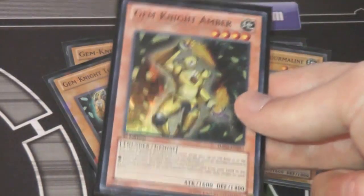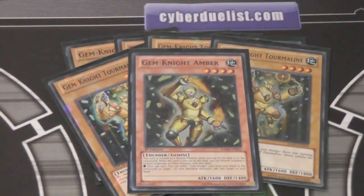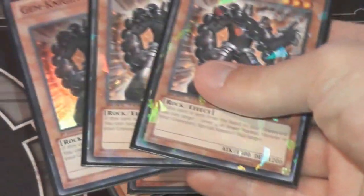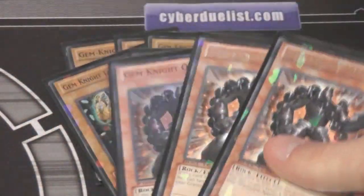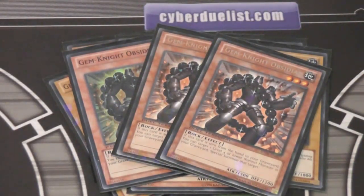Gem Knight Amber comes in handy — it's more like a tech card in some ways. It's not what I use the most, but it does come in handy, that's why I run 1. Three Gem Knight Obsidian — probably one of the best Gem Knight cards ever made. This card makes Gem Knights as strong as they are. Some people don't know this, but if you have Obsidian and Garnet in your hand and you use a Gem Knight Fusion, you can still summon Garnet back. It doesn't have to be on the field before the Fusion, and it's really awesome. You can swarm the field, keep going for those Fusions — it's crazy.